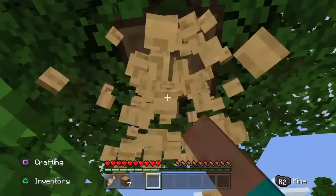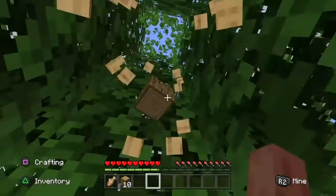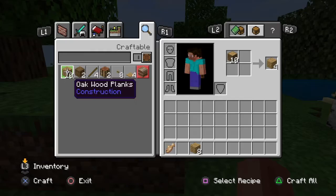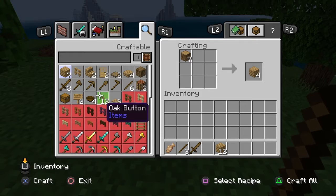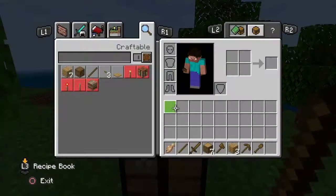Got some sheep down there, I'm gonna go get them for some wool. It's really quiet — I want the music. All right, let's just make the basic tools, make some more wood. Get some sticks, and maybe a shovel — you never know when you might need a shovel.